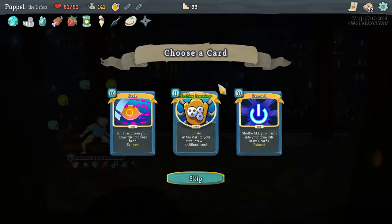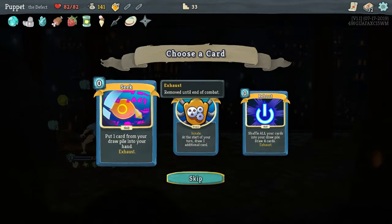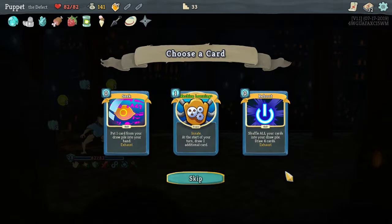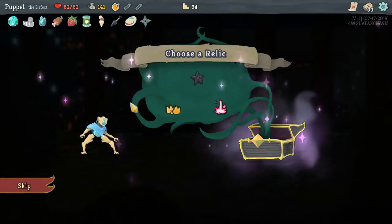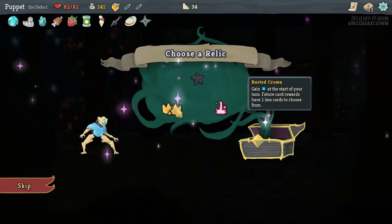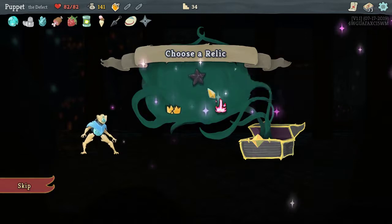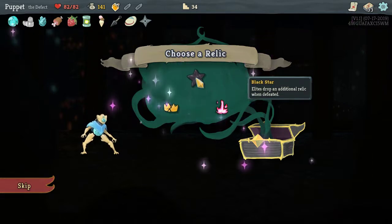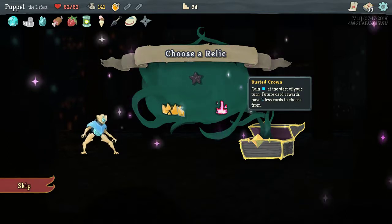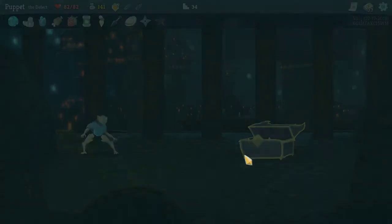Maybe I've broken the game. Card rewards: Machine Learning — each turn draw an additional card, pretty good. The other one exhausts the card from the drop, not bad either. Let's take Machine Learning. Boss relics: Broken Crown — gain an action at the start of your turn but future card rewards have two less cards. Black Star — elites drop an additional relic when defeated. Fusion Hammer — gain one action at start of turn but you can no longer smith at rest sites, which is a pretty big negative. Elites dropping more relics is kind of good. Once things are rolling I have more actions than I know what to do with — let's go with Black Star.